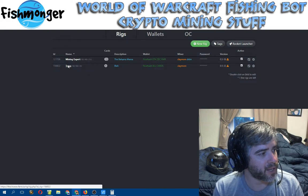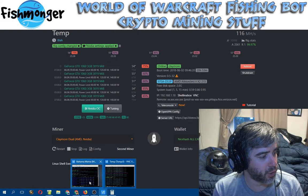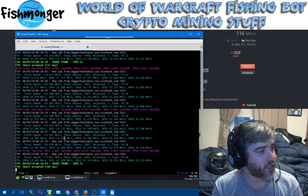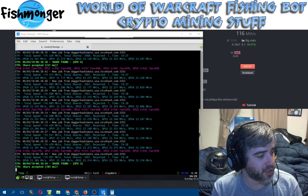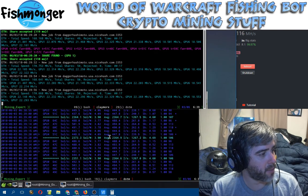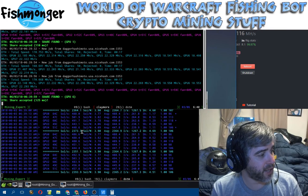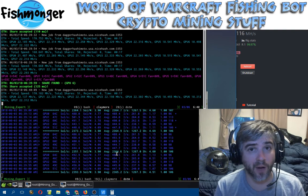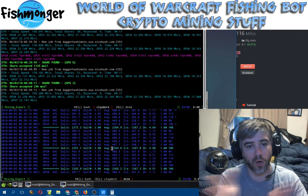My second rig is just my little temp rig running DaggerHash right now — it's hitting about 116 megahash on DaggerHashimoto across 5 GTX 1060s. And on my Bahama Mama rig, I'm getting about 170 megahash for DaggerHash and about 2,360 solutions per second on Equihash, because I'm dual mining with some cards on one algorithm and some on another.